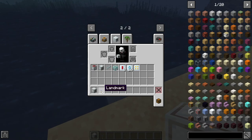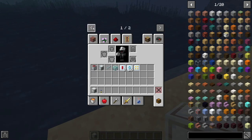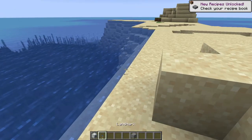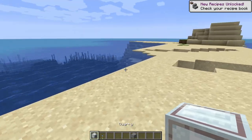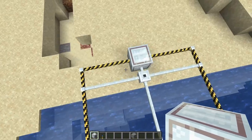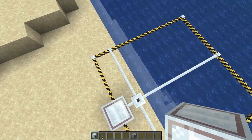Today: quarry. These are going to be your two main favorite blocks — the landmark and the quarry. As we all know, the quarry digs stuff for you and mines. Very simple.